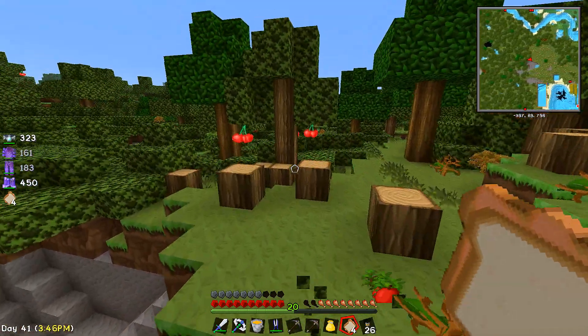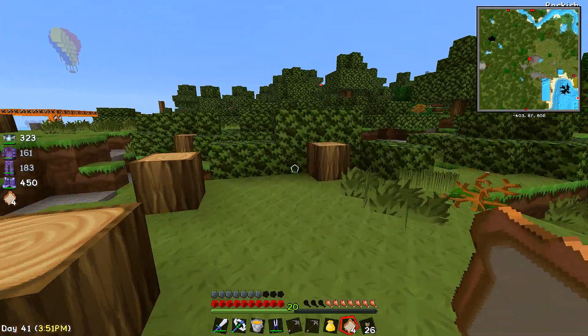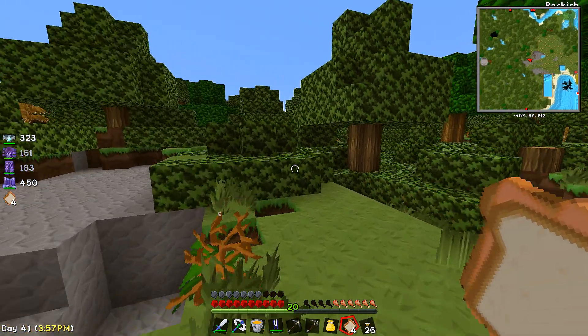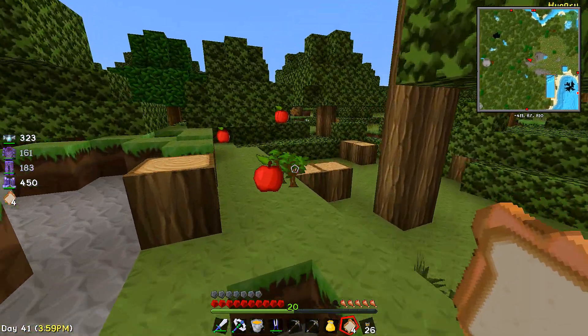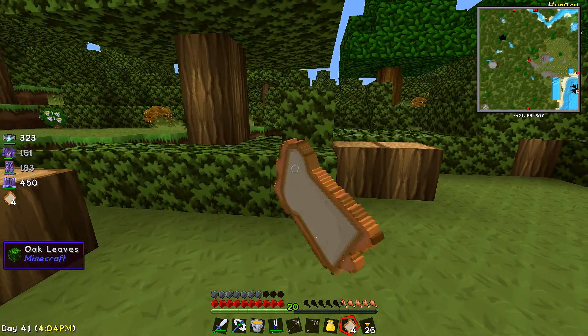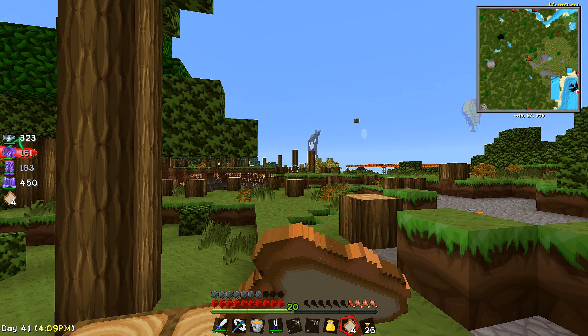We're going to have to go down and find some cobweb in something. I just don't know 100% which would be the best one to go into. Clear some of this stuff away. Alright, that's pretty good. I like how it clears like that, I think it's pretty cool. Except it ruins the apples — it takes a lot of food away from you when you're doing it.